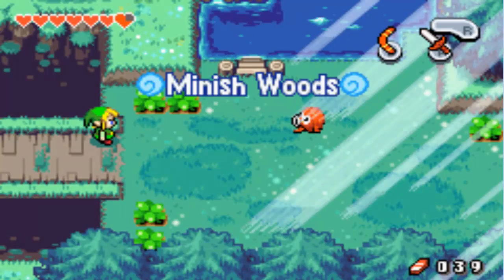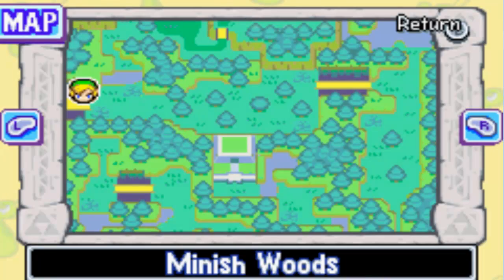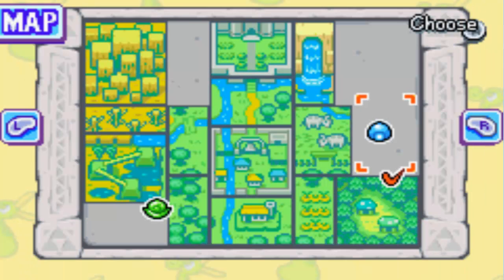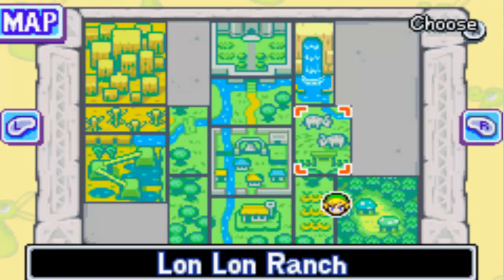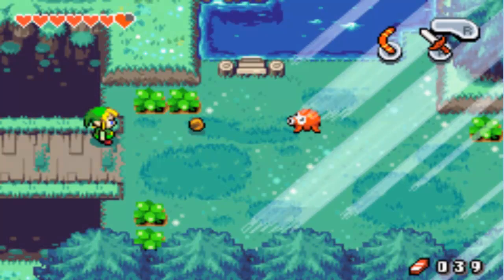Now that we're in the Minish Woods, let's check our map to see where exactly Syrup's hut is. Found it! By the looks of it, we're going to need to cross water or something, or get up here in Lon Lon Ranch and take a secret exit. I think I took the wrong way, so I will meet you guys back in Lon Lon Ranch.